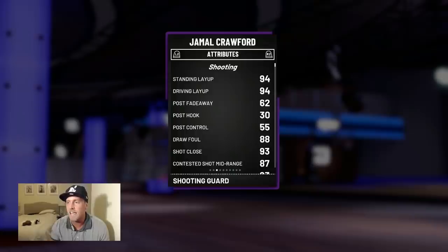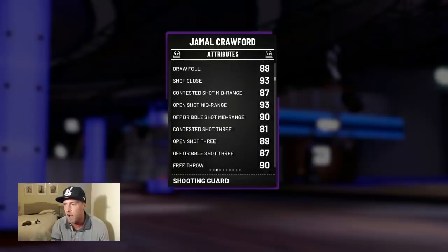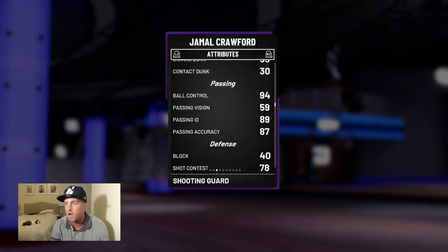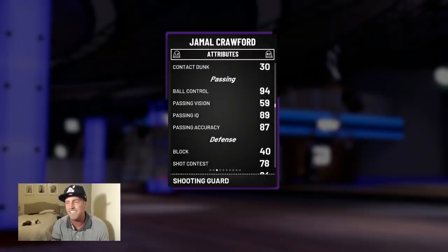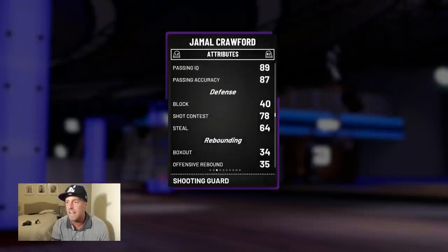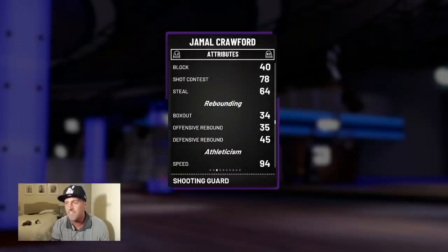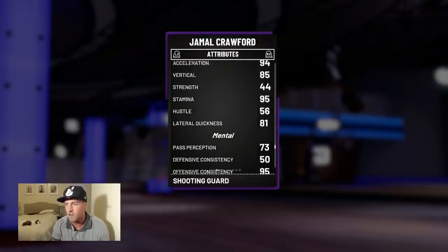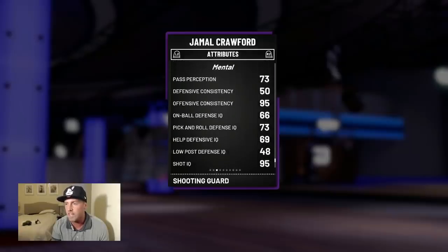He's got 94 standing and driving layup, 88 draw foul, 93 mid-range, 89 three-ball, 90 free throw, 94 ball control — that probably should be a 99 but that's okay — 87 passing accuracy, 89 passing IQ. Not the greatest steal at 64. Speed is 94, which is very very good. 81 lateral quickness. Defensive consistency is a 50 — that is some scary stuff — on-ball defense a 66.